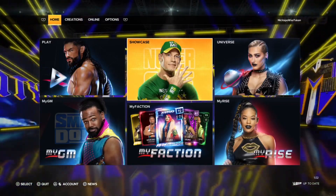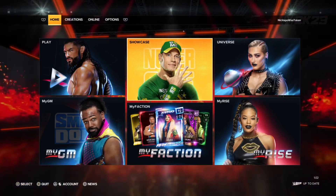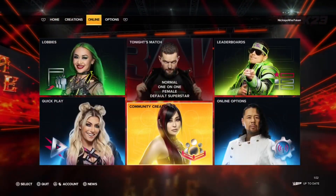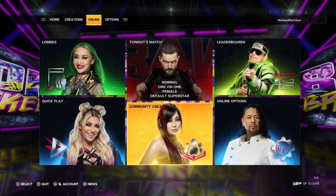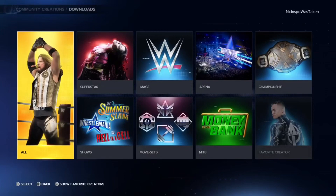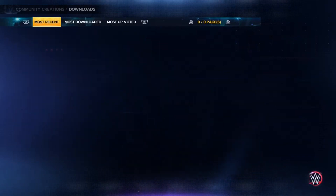This is how to get Mandy Rose in WWE 2K23. She is not unlockable in the base game, but what you can do is go over to Online and scroll over to Community Creations. Go into Downloads — you could go into All, but it's easier to go into Superstar since we're specifically looking for Mandy.